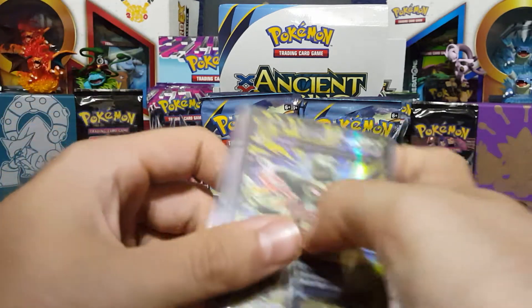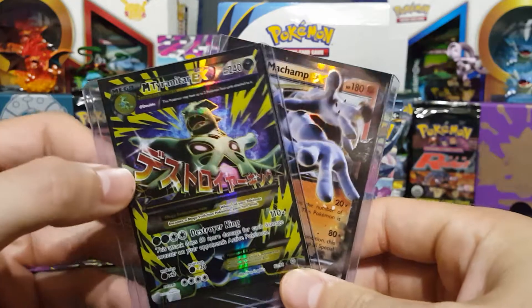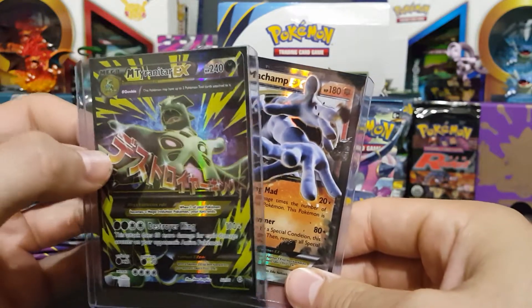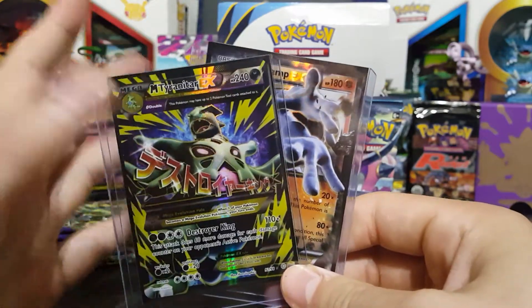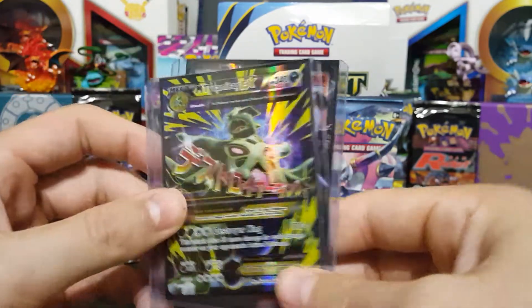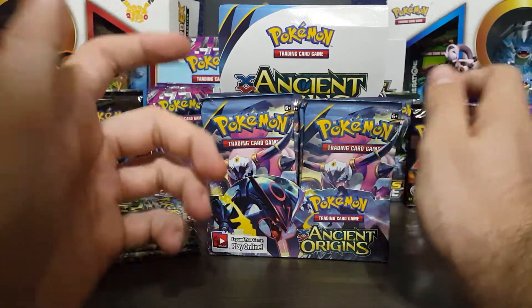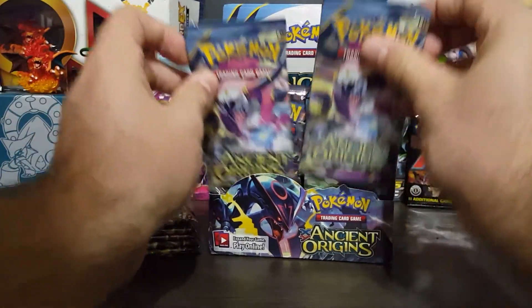We opened up 6 packs and we pulled 2 EX cards: 1 full art Mega EX — which, oh my gosh, awesome pull — and then the Machamp EX. So we're looking to get another 2 EX pulls, which would be nice. So let's go ahead and take the 2 up front.